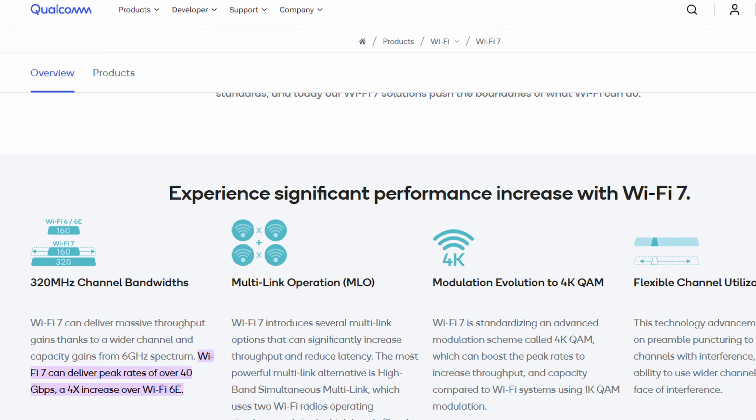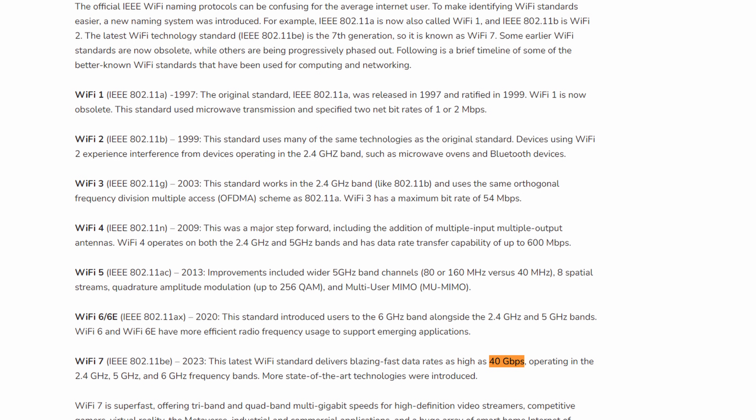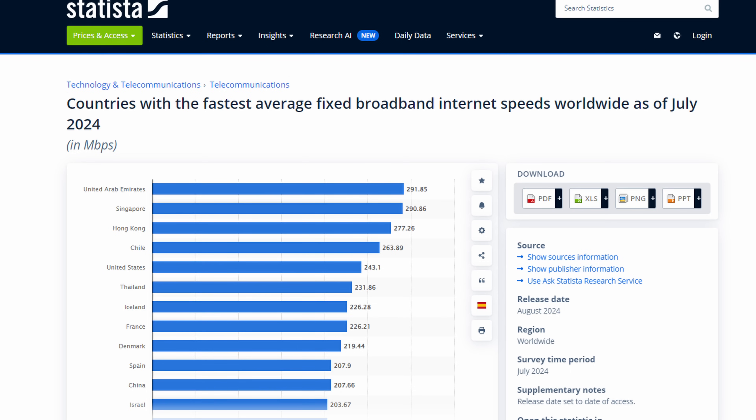Wi-Fi 7 supposedly can go up to 40 gigabits per second, according to Qualcomm.com — I also cross-verified this with Netgear. Either way, whether it's 40 or a little lower or faster, it is well above Wi-Fi 6 and also faster than the 2.5 gigabit Ethernet on this motherboard. In America, our average Internet speeds are between 200 and 300 megabits per second, so most people aren't even pulling down 1 gig, let alone 40 gigs from their Internet service provider.